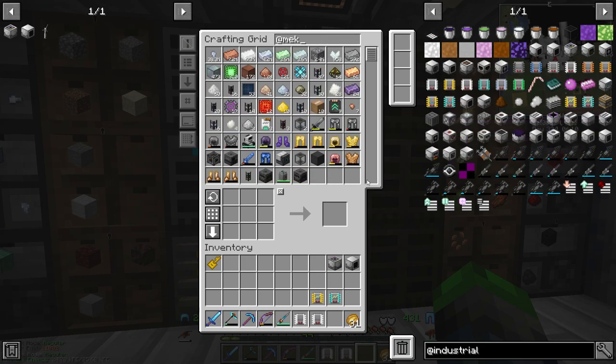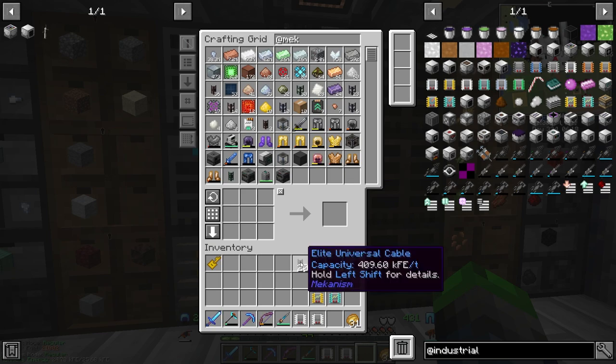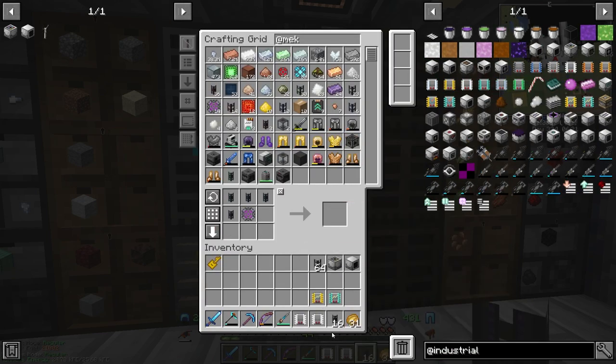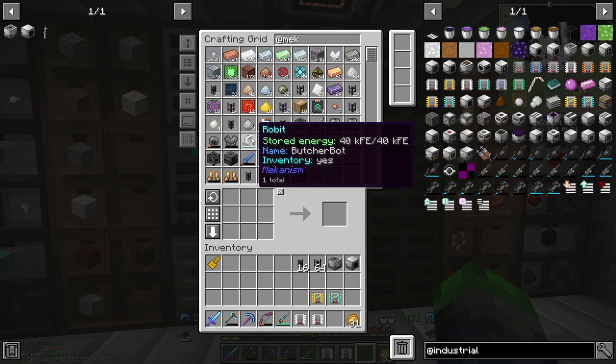Now let's get into Mekanism for power cables. We still have a decent amount — we have our ultimate cables here. We're actually going to upgrade to the best tier cable for our farm, so we've got 16 of these guys. That transfers a lot of power. All right, here's the butcher bot — still here.